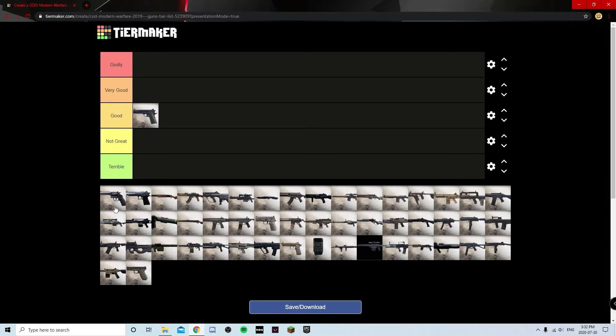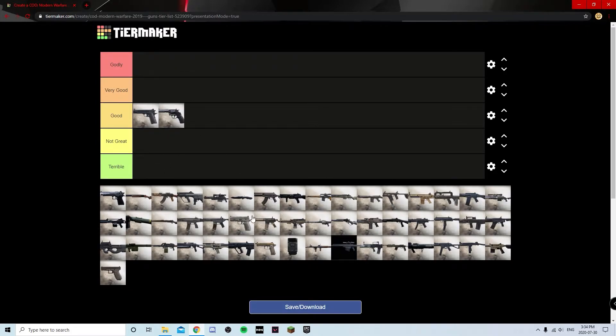Next we've got the .357, also known as the revolver. You can look at this two ways — the revolver itself, or Snakeshot. Snakeshot was pretty broken when the game first came out, got nerfed a couple months ago, but it's still good. The regular .357 isn't very practical because you can still hit-marker people at certain ranges and it's really slow. I'm going to put it at Good — if Snakeshot hadn't been nerfed it would be Very Good.